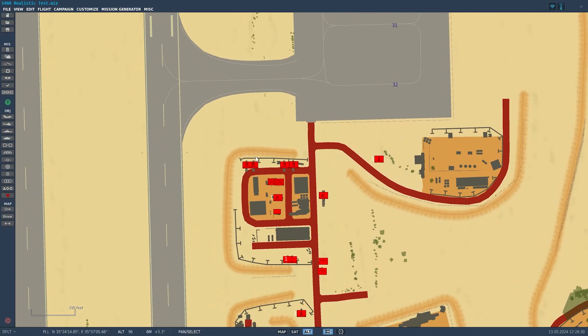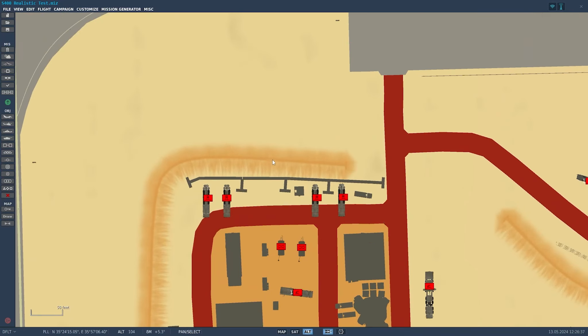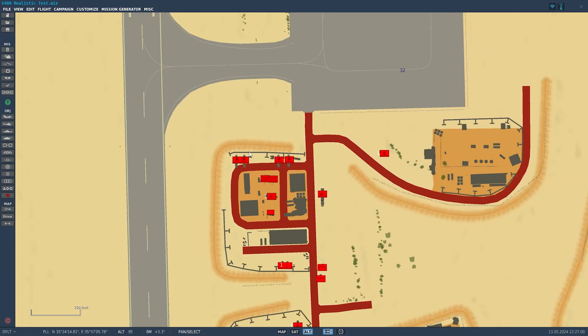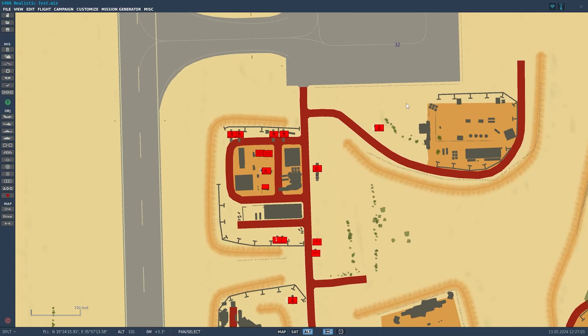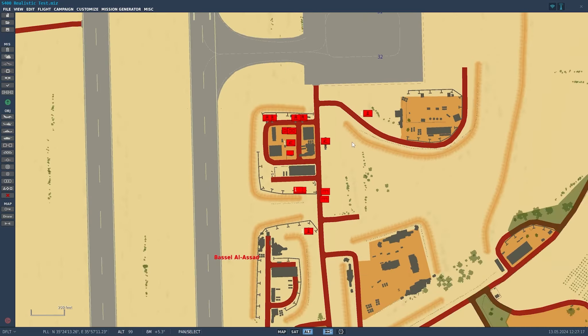This is based on a real-life S-400 site currently there. From what I can tell on Google Earth, they have four TELs — transporter erector launchers — which house the missiles. Each TEL has four launchers, so potentially up to 16 missiles. I gave them a little boost: three TELs with shorter range missiles too, so that's the TEL-B with three long range and four short range. Plus two Pantsirs, or SA-22 Greyhounds — the SHORAD system that is just hyper deadly.